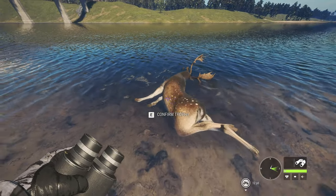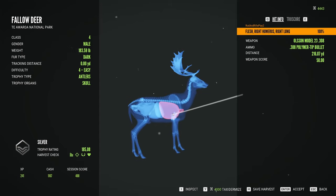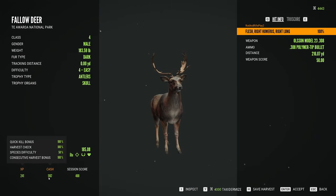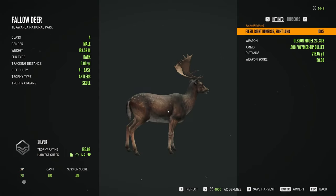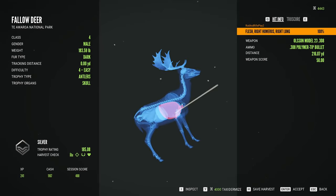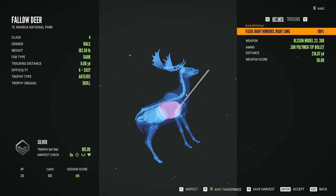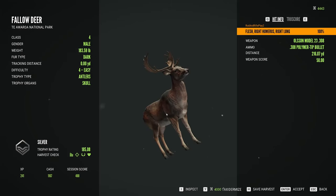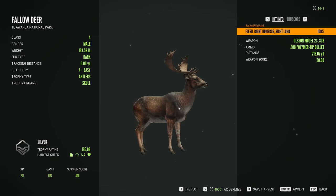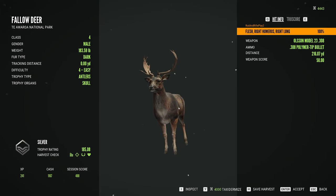Here's the other fallow deer. He was a level four and I got him really good. He gives us 241 XP and 1167 cash — for a level four, that is not bad. These two are gonna count towards the great one grind we're trying to do on this account. We're trying to get a great one before level 60, and right now I think we are level four. Hopefully we get a fallow deer great one before level 60.